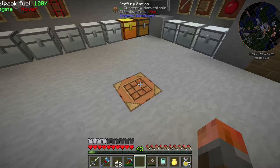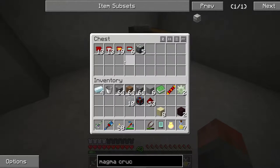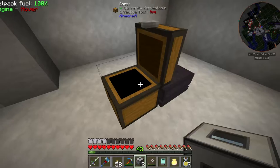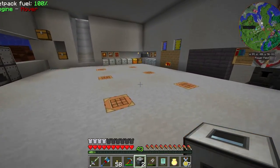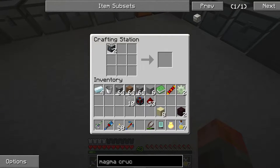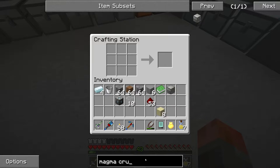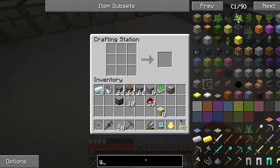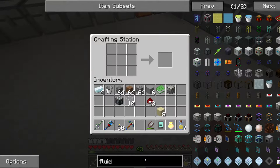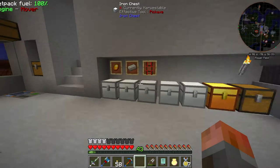The magma crucible basically melts certain dusts into their equivalent liquid. And typically by endgame you'll have at least three sets of these two machines we're about to make. So we're going to have the magma crucible, which is one machine, and the corresponding machine is called a fluid transposer. All this one does is basically dump whatever you want into buckets. So I'm going to need a bucket, some copper gears, and another one of those reception coils.